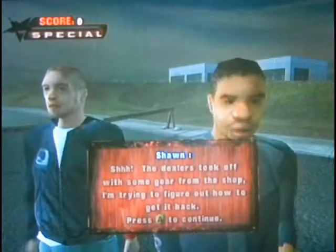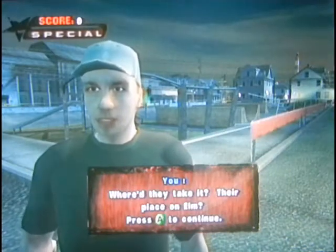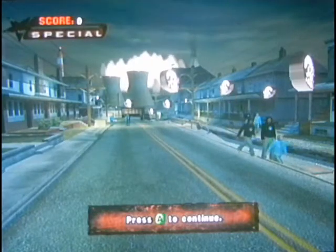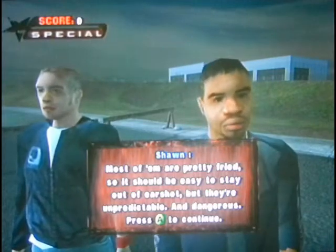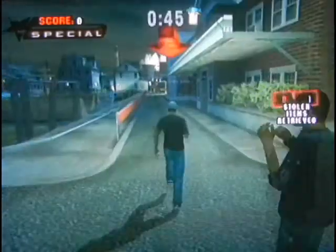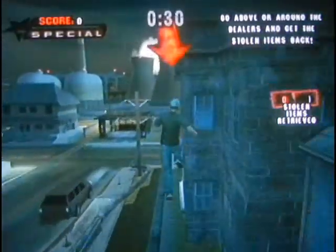Hey Sean, what are you doing out here? The dealers took off with some gear from the shop. I'm trying to figure out how to get it back. Their place on Elm? Yeah, left it on the front porch. Looks like I'm going to have to sneak over to Elm Street and get it back. I must be nuts - they're all over the neighborhood. Most of them are pretty fried so it should be easy to stay out of earshot, but they're unpredictable and dangerous. This is my neighborhood, I'll do it. Two paths: either run along the rooftops or use the wires. You'll have more time if you use the roofs and it's safer, but you can also use the wires.